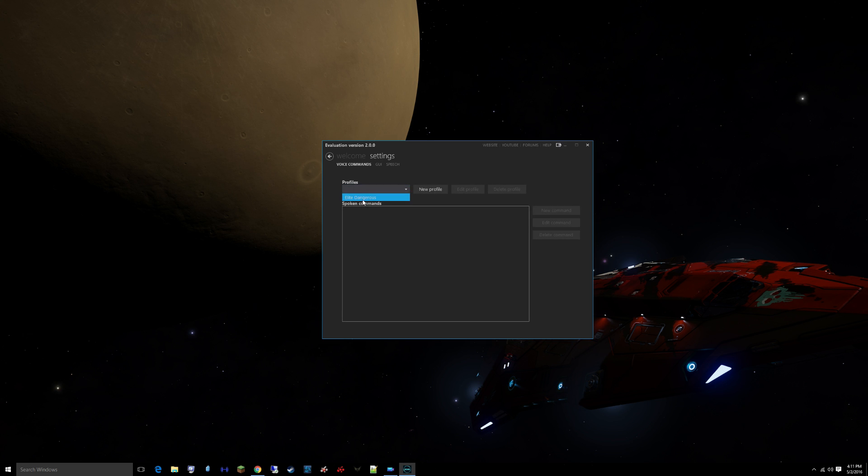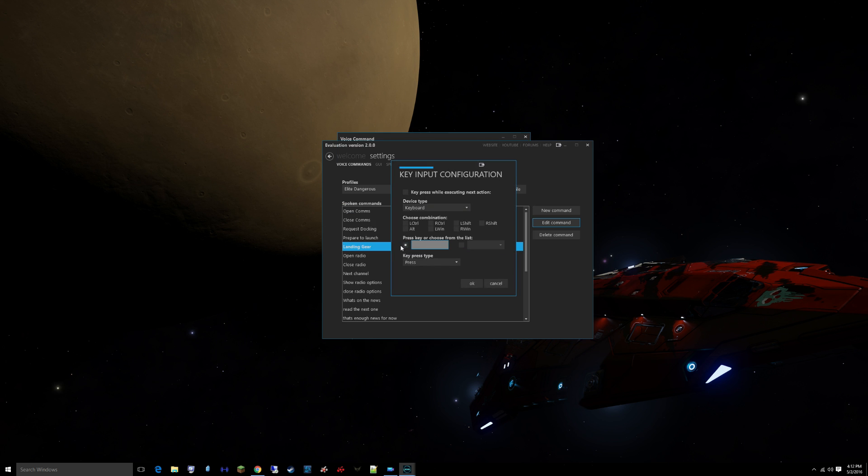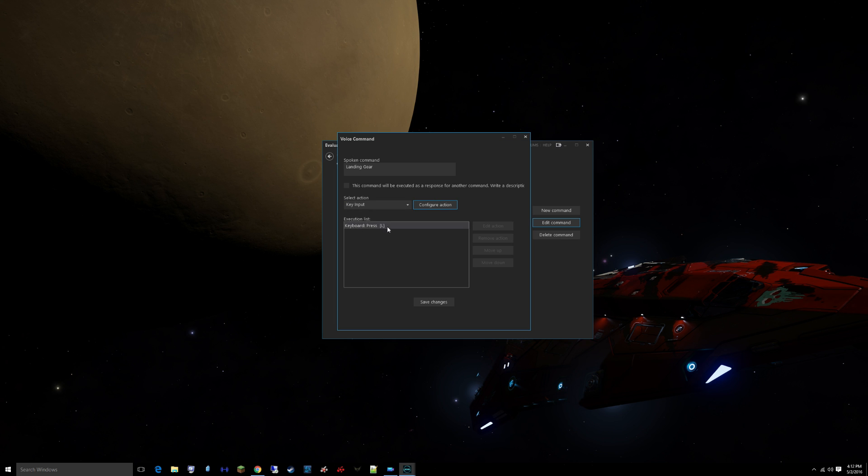Let's go back to voice commands. These are the ones I've set up. You can do simple commands or pretty interesting commands — you've got tons of options. Let's start with a simple command like landing gear. Edit command: you put in what you want the spoken command to be. For me I just put 'landing gear,' then go to whatever action — since this is a very simple one, I just do key input and press the key L. I've mapped L to landing gear in my controls in Elite Dangerous. Then you just hit OK. Very easy to do.